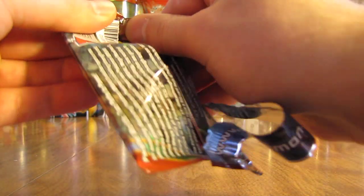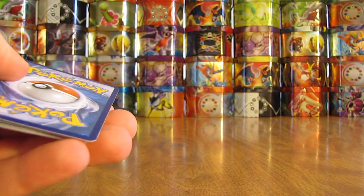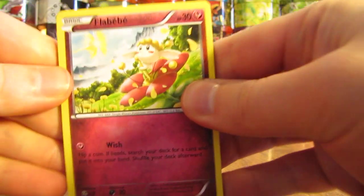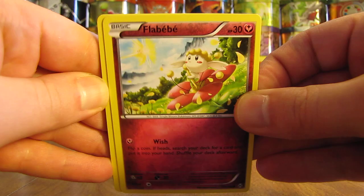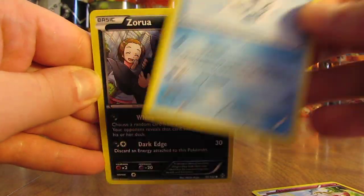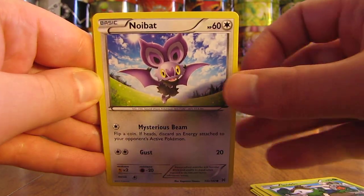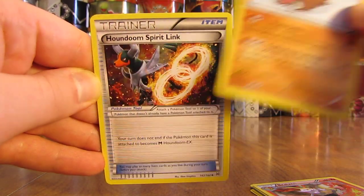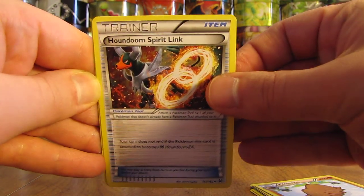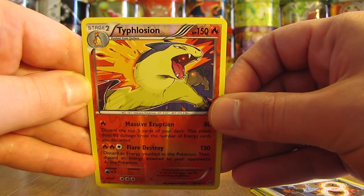Not hoping for much, like I said in the other one I opened up. Hoping for a holo card at best. First card here is a Flabibay, followed by Vanillite. There's a Zorua, Skiddo, Noibat, Brazen, Piloswine, Houndoom, Spirit Link. Ooh, there's a nice Reverse Holo right there — Typhlosion Rare Reverse Holo.